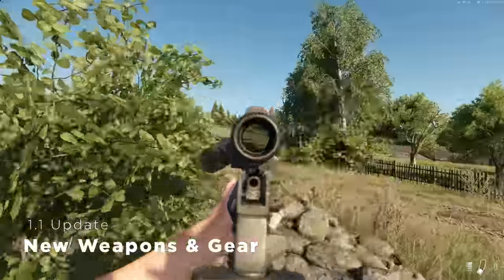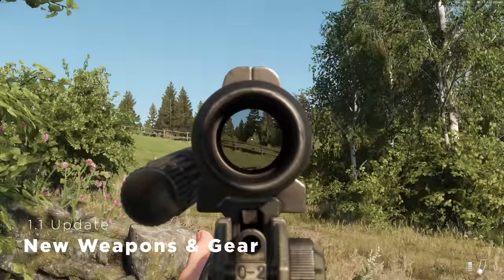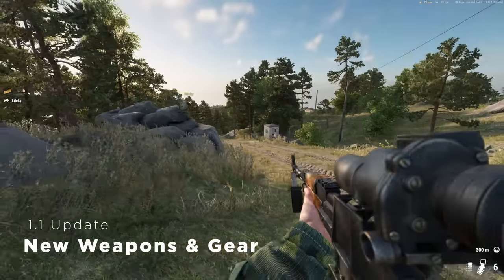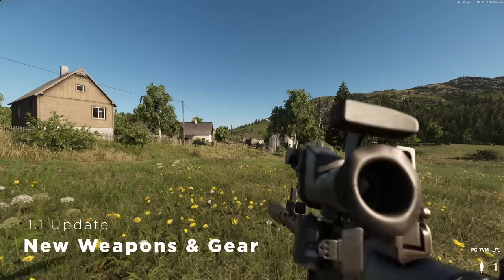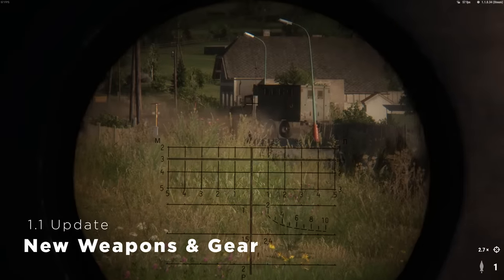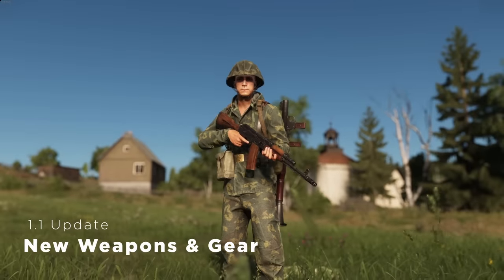Speaking of scopes, the United States gets a carry handle red dot sight for the M16A2 and Carbine, and the Soviets get the 1P29 scope for the AK-74N and RPK, plus the PGO 7V3 scope for the RPG launcher. The Soviets also come with more camo options for their uniforms, which are the KLMK and Berezka pattern.